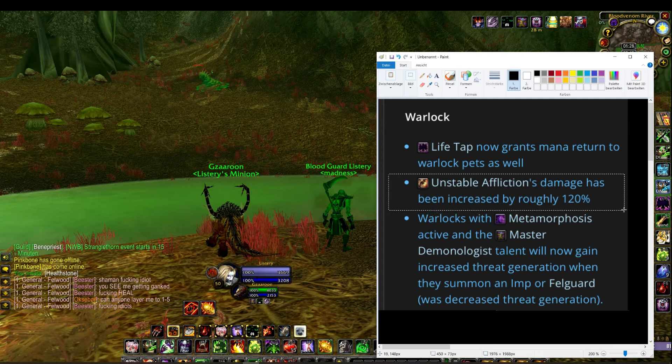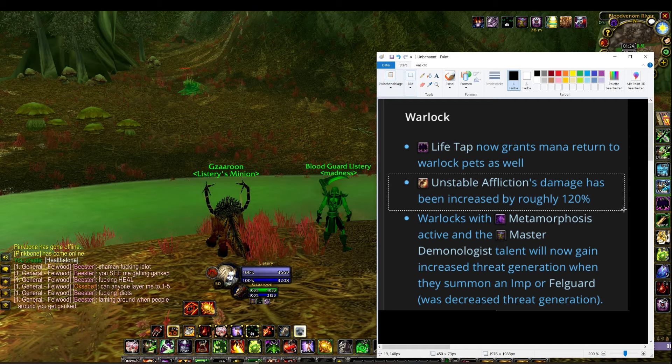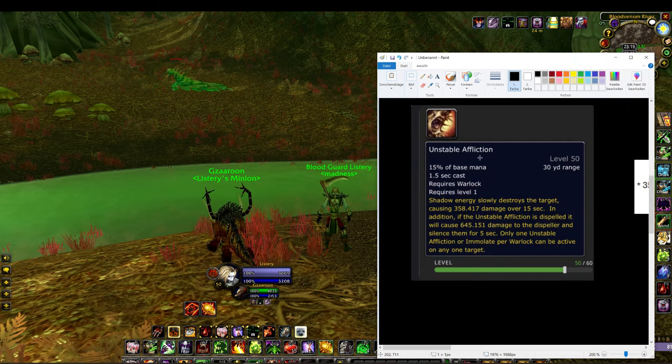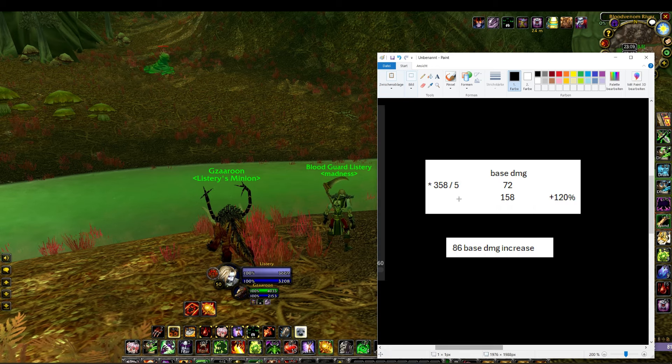The change we want to talk about is this one: UA damage has been increased by roughly 20%. Let's look at the tooltip of UA — pulled from Wowhead, scaled for level 50, it does 358 base damage. Since it ticks 5 times every 3 seconds, that gives us 72 base damage per tick.